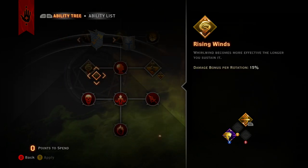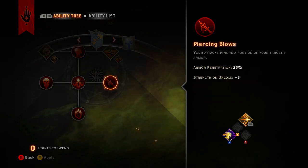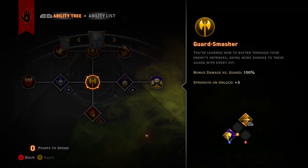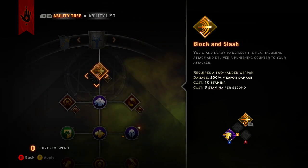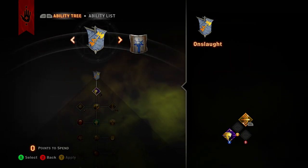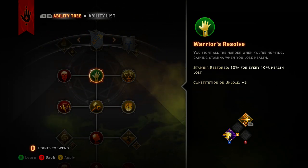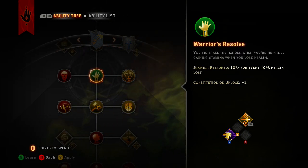You definitely want to concentrate on getting your whirlwind upgraded and getting all of what I'd consider the bloodlust passives right in this area. Then go down and hit that for some stamina regen, and get this upgraded for some more stamina regen. Get this little L-shape going and with this you get this whole bottom area - and that's going to be a whirlwind tank type build.